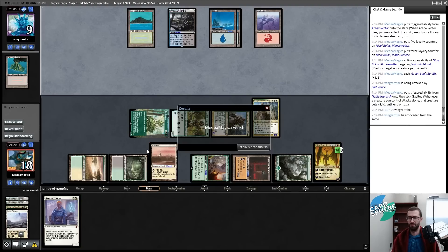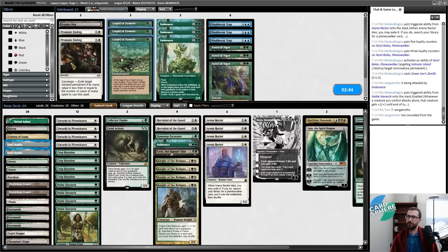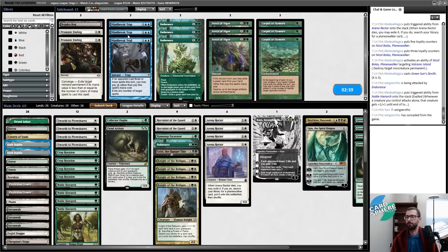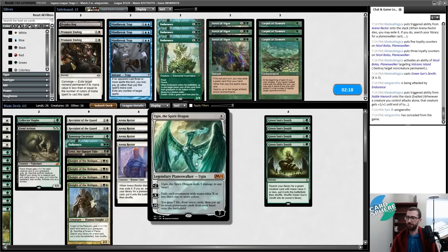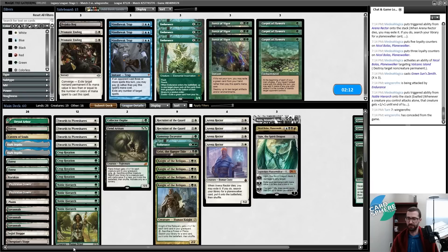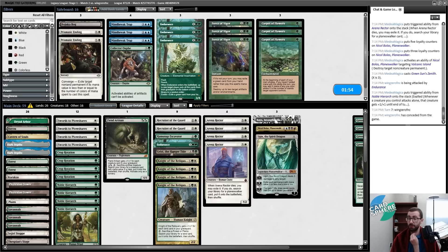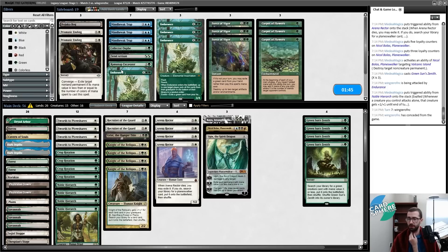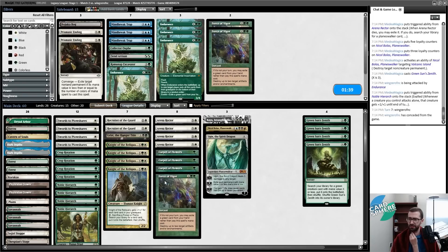I'm interested in Nicol Bolas. I could also just attack my opponent twice for a lot. Grist is kind of okay here. Green Sun's resolves — grab Phyrexian Tower, sacrifice a creature, get Nicol Bolas, plus destroy a non-creature permanent. Pick up a new Knight of the Reliquary to make sure I have lethal next turn. I have lethal next turn in a way that can also do an Arena Rector pivot if needed.